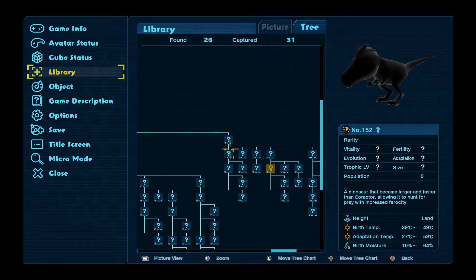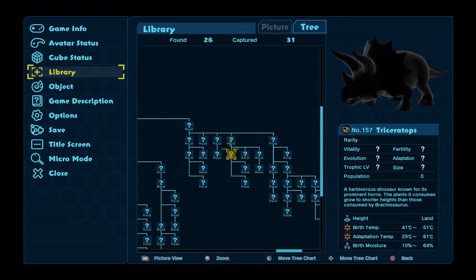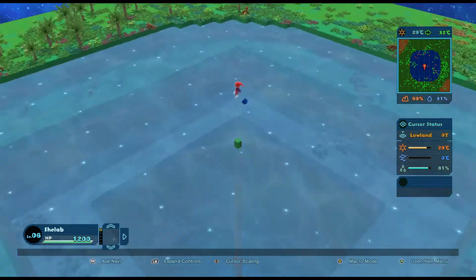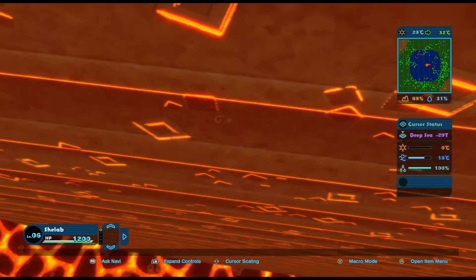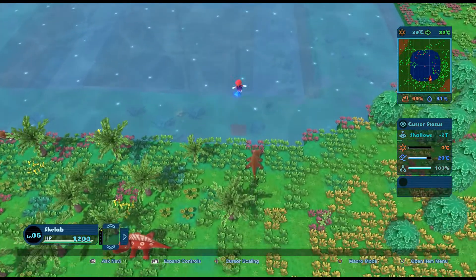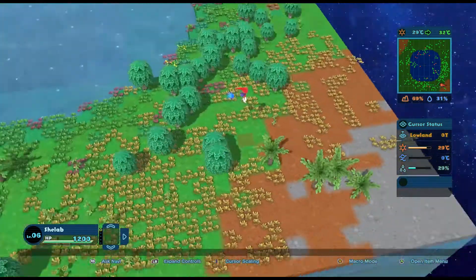Straight to 40 degrees. Then I think the Brachiosaur is going to want 41, so we'll maybe go to 42, maybe 45. It likes it very hot apparently. Then Triceratops is going to want the same. I'm happy with this - let's see what the cube's temperature is at the moment. I apparently can't change the sea but I can still raise the land.